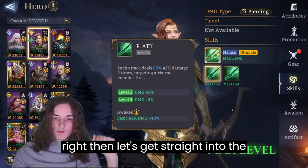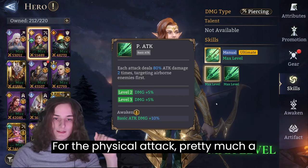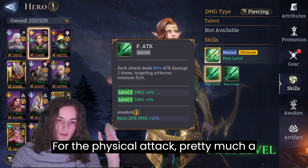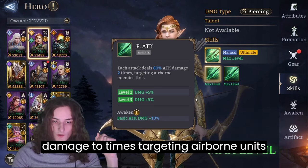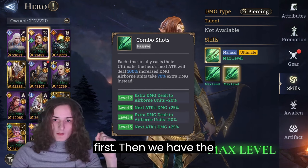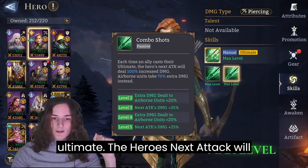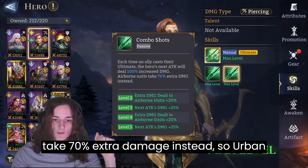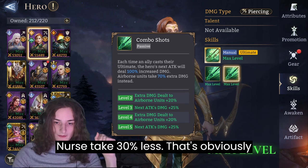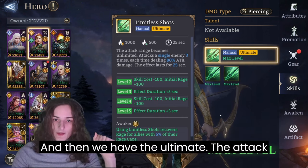Let's get straight into the character. For the physical attack, or basic attack, it's going to be 80% attack damage two times, targeting airborne units first. Then we have combo shots: each time Ydre casts the ultimate, the hero's next attack will deal 100% increased damage. Airborne units take 70% extra damage instead, so airborne units take 30% less — this is with maxed out skill level.